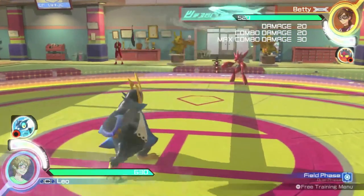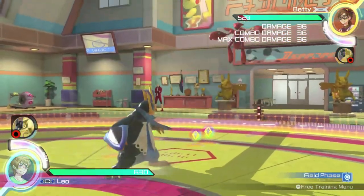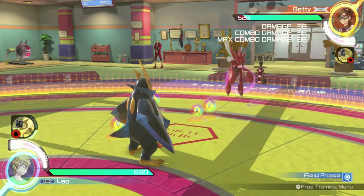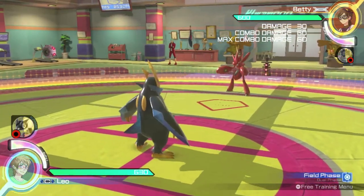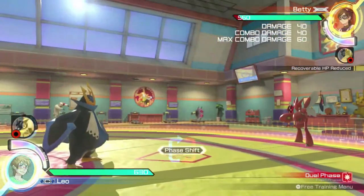Empoleon's backwards ranged attack fires a gust of air from Empoleon's flipper, which is useful for hitting opponents out of the air. Empoleon's forward ranged attack fires a fast trident of water directly in front of him, and this attack will always cause a phase shift.